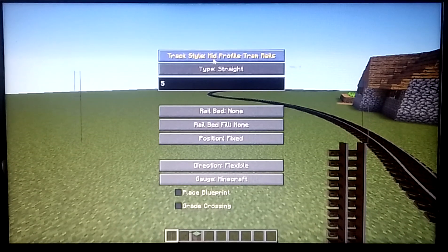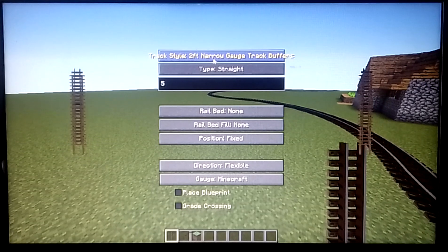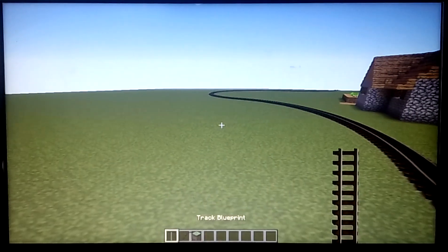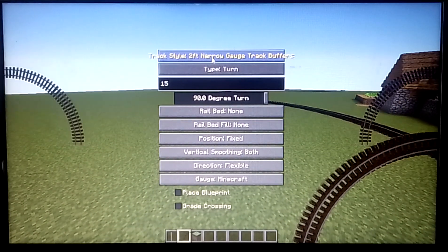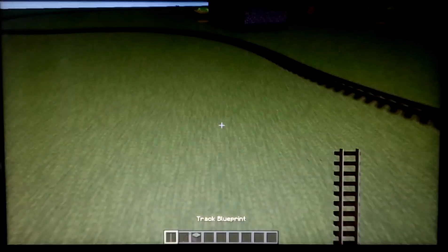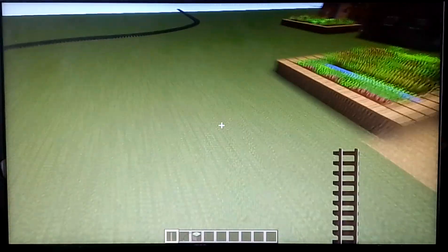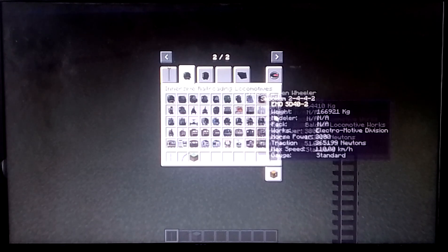I'm sorry about this. Okay, back to default. And now this. Okay, back to default. So you can see the gauge — it's the Minecraft gauge. But no, there can't be those normal trains. So yeah, here are the locomotives.